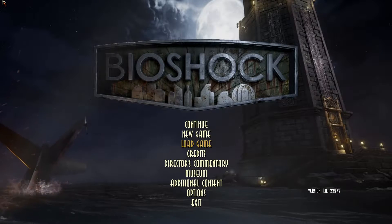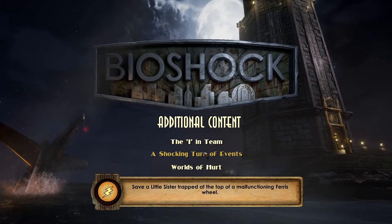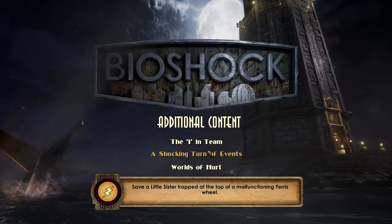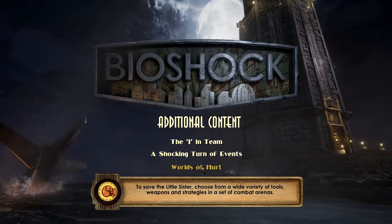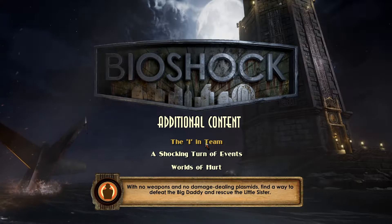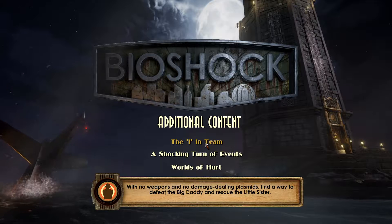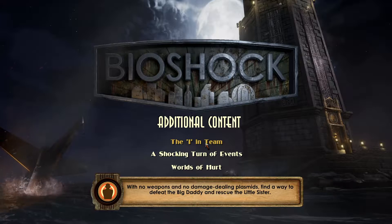Welcome back to another Bioshock video. Now that we've finished the main campaign, I want to talk about the additional content - basically challenge maps. For this one, the Iron Team, you've got no weapons and no damaging plasmids, but you've got to find a way to defeat the big daddy and rescue the little sister. I actually recorded a video but my game crashed midway, so I'm recording another one.